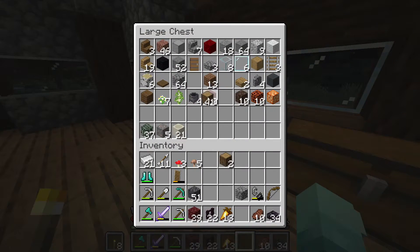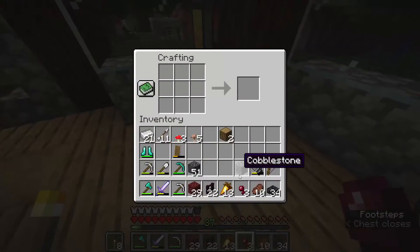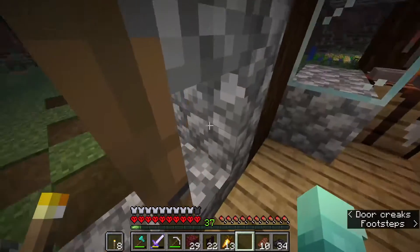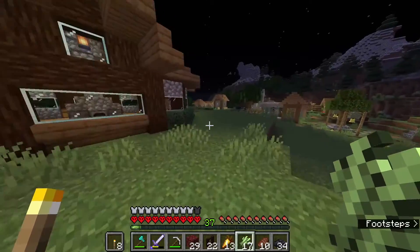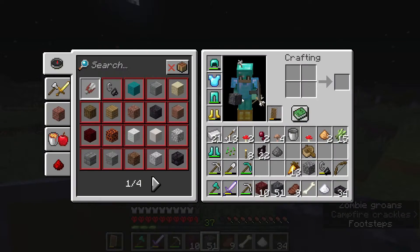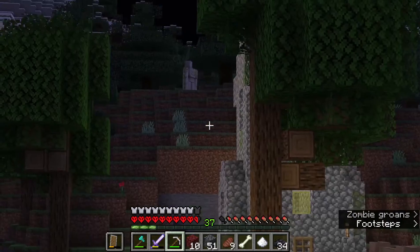Time to get a zombie — I'm gonna need a boat. Take this, like that. How do you make fermented spider eye? I thought it was like that — oh, sugar. Sugar, how do I get this? Oh wait, cause yeah it was — where's my shield? I need one zombie and you're gonna be the person.